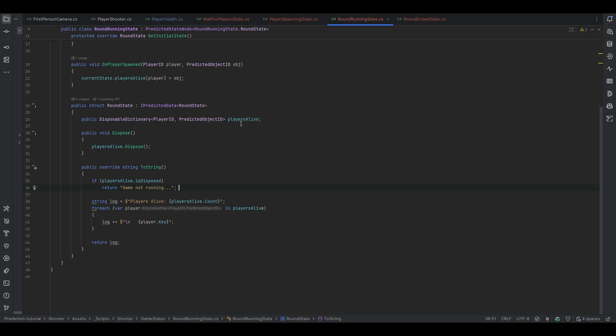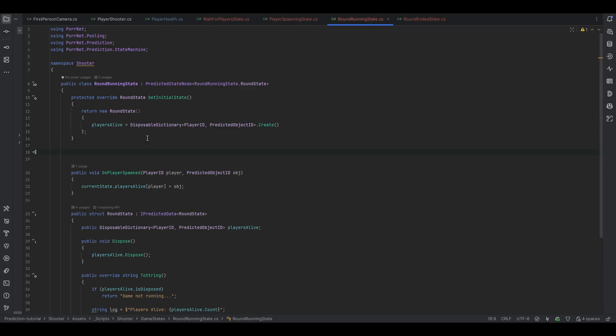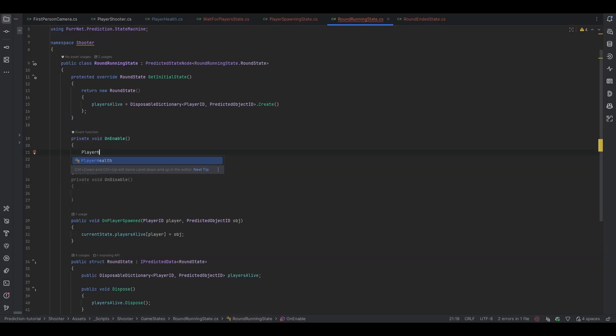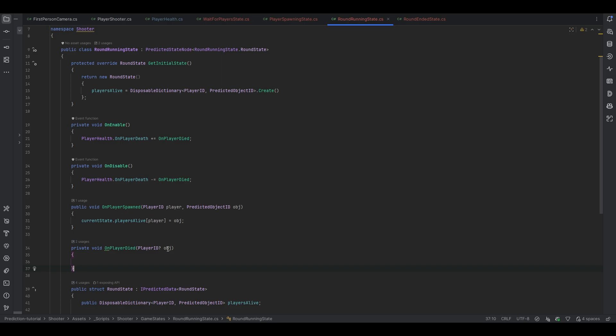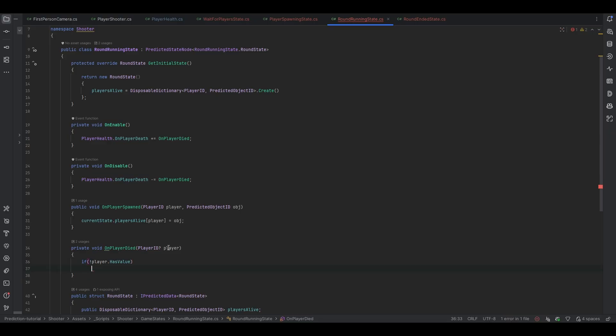Now going into the round running state, we need to make sure we're listening for when players actually die. We should subscribe once and unsubscribe once, and this is only relevant if we are in the current state. Using `OnEnable` and `OnDisable` to subscribe and unsubscribe, we do `PlayerHealth.OnPlayerDeath += OnPlayerDied`. In the `OnPlayerDied` method, if the player does not have a value we return because it's not relevant. Otherwise we get the current state's `playersAlive` and remove the player value.